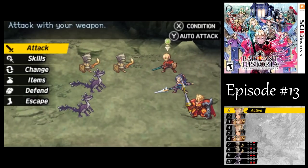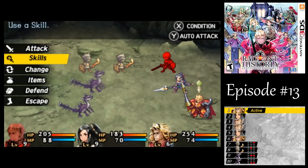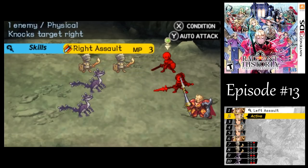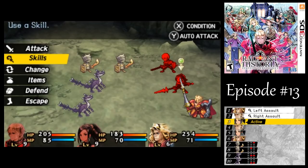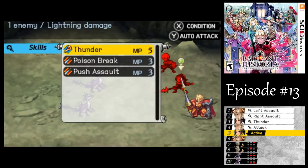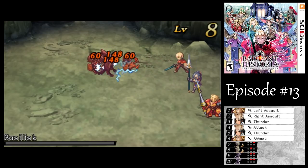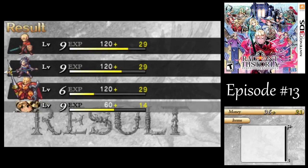Okay, we got Basilisks here — they are weak to ice and thunder. Since they take up two tiles, they'll both cover up these two tiles with the goblins there. Let's get a couple good spells in there — that should be easy enough. The enemies in this dungeon are pretty vanilla and unremarkable; they have some elemental weaknesses, but that's about it.